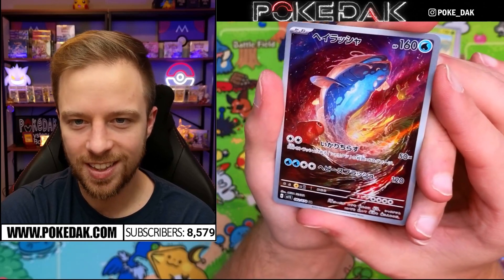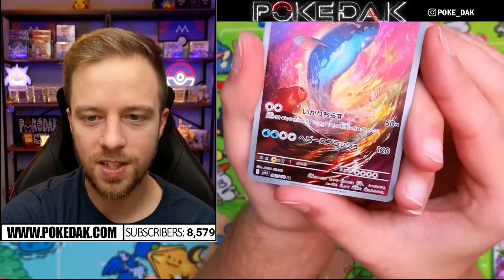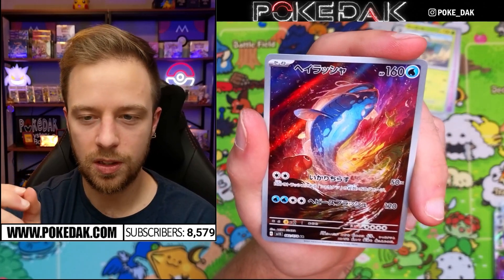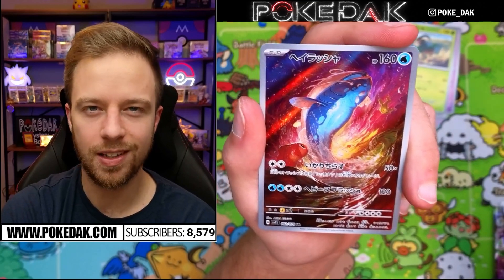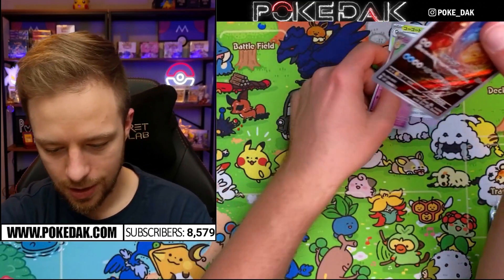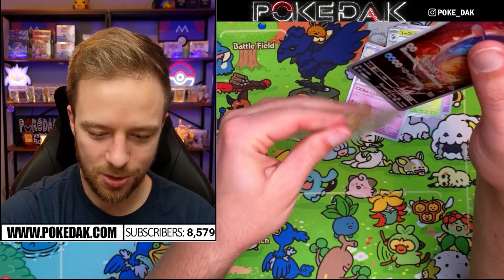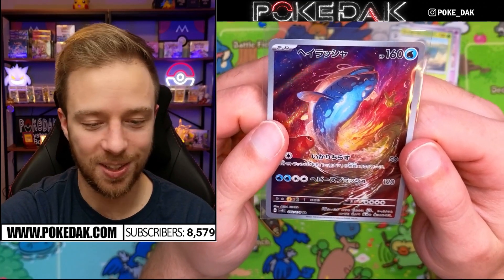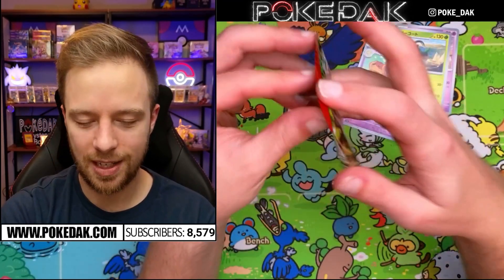Oh my gosh — that is stunning! This is a Whiscash right? An upside-down Whiscash — look at that artwork. The detail and vibrance on these cards — the art rares were really good in V-Star Universe, but these just punch more, they feel better. It could be new stuff bias, but that looks amazing. Two packs remain.